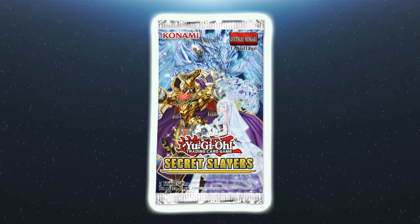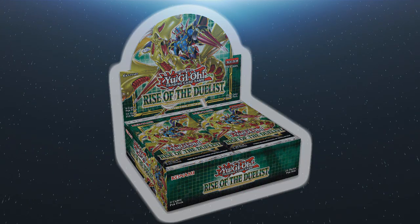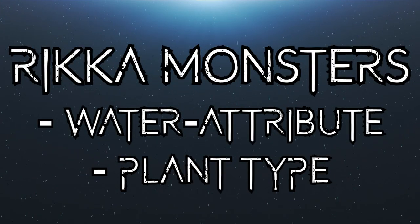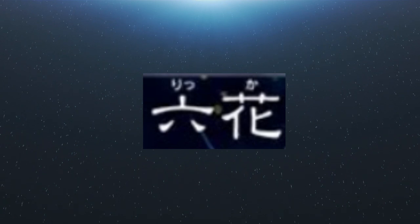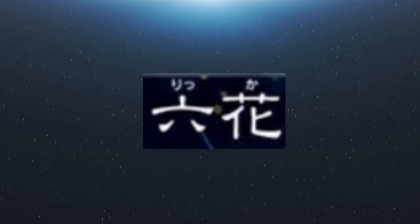The Rikka archetype made its debut into the Yu-Gi-Oh TCG in Secret Slayers, a set released in April 2020, and we'll see at least one more card released in the near future in Rise of the Duelist. The deck's name in OCG is Snowflower, which is fitting given the appearance of the cards and the fact that they're all water attribute plant-type monsters. The word Rikka is a poetic word meaning snow, but the kanji used are the words for six and flower — a reference to the appearance of snowflakes, but also like a six-pointed flower.